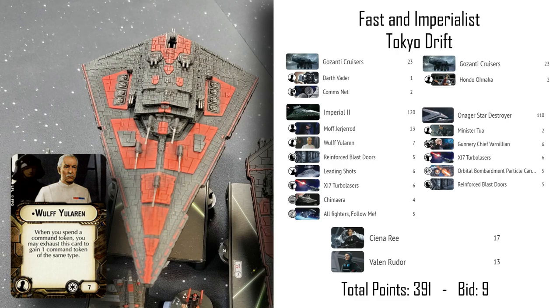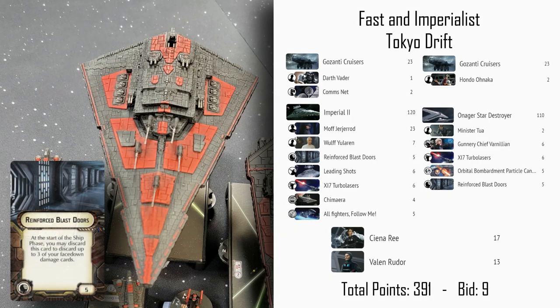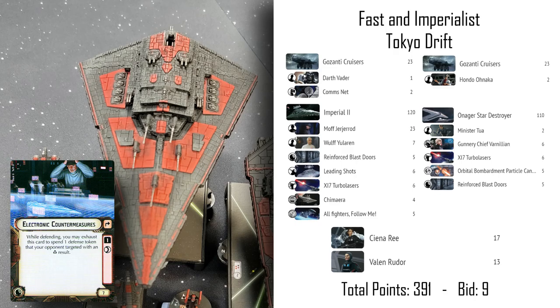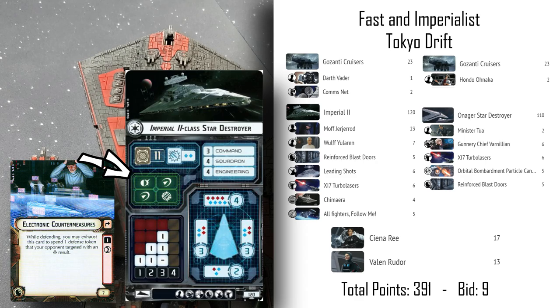The Star Destroyer only has 11 hit points, but with the engineering combo it can repair about 20% of its total hull damage, and also regenerate up to three shields with the dial plus token. To make it even more survivable, we have Reinforced Blast Doors, which essentially increases its hull points by three. That's a defensive retrofit — a pretty competitive slot. The other top option is electronic countermeasures, which lets you spend defense tokens that were locked down by accuracy results.